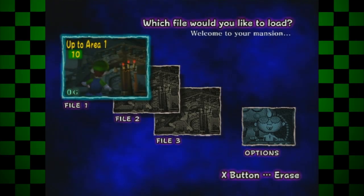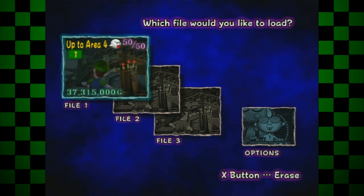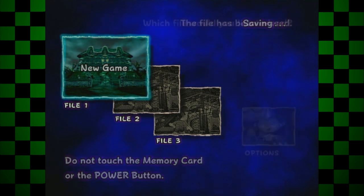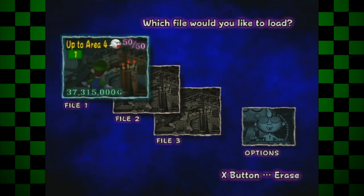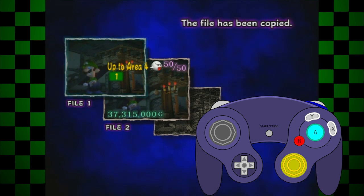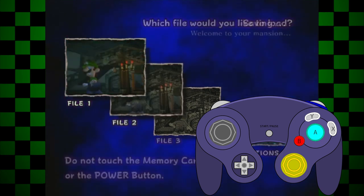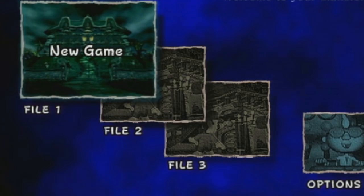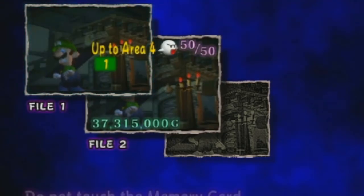Starting off on the file select screen, you can perform a minor visual glitch with the file copy function. Make sure that you have at least one empty file and one saved file right next to each other. While you have the empty file selected, you have to quickly move the control stick towards the saved file, then rapidly press Y, then A. If you did it fast enough, you should be able to see the saved file's info overlay onto the empty file which is currently being copied to.